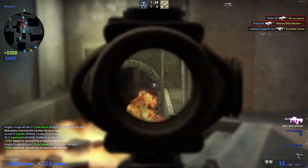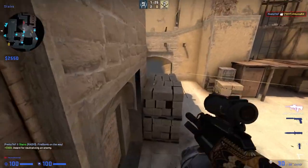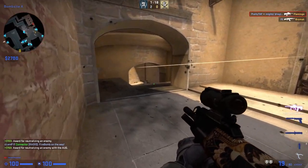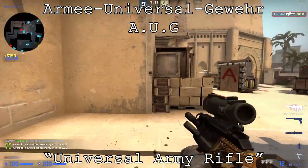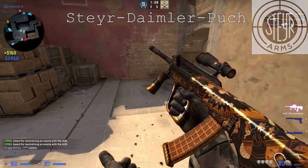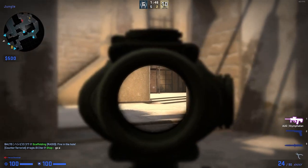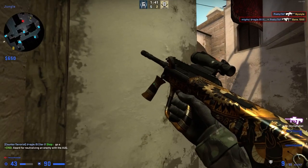The AUG is the scoped counterpart to the SG553, which I covered in the previous video, and the most expensive rifle available to the CT side. It is also the only rifle that the CTs have access to which they can use a scope on, with the exceptions of the sniper rifles since they are a different class. In reality, the AUG means Army Universal Gewehr, the Universal Army Rifle, and is manufactured by Austrian arms manufacturer Steier-Diemlich-Puch. It fires the standard NATO 5.56x45mm round and carries a magazine capacity of 30 rounds. It has been adopted by several paramilitary services around the world, including the Australian Army, the Irish Army, Austrian military branches, and the New Zealand military.